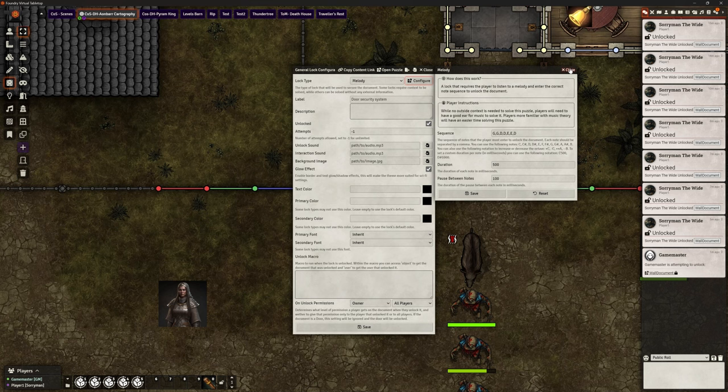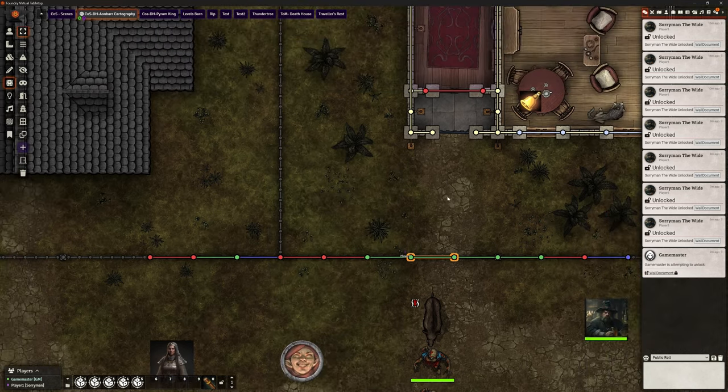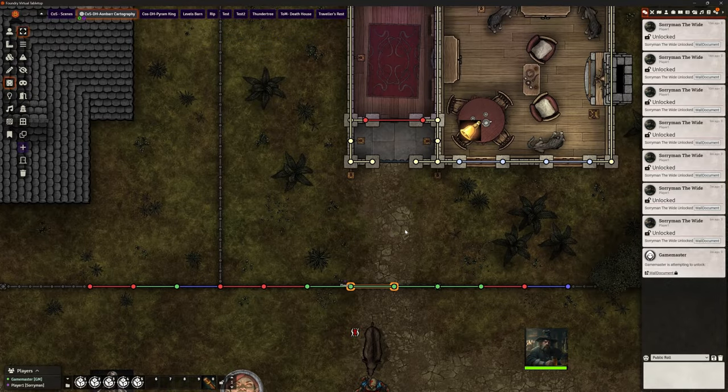That is really good for engaging characters that have bothered to take musical instruments, not necessarily bards but that does include bards - it's just a nice different way of doing it. Even if you've got players who are a bit musical, it helps engage them rather than just 'oh it's another numbers puzzle and everybody hates doing number puzzles.' You can just mix it up. Really, really flexible types of puzzles - you can use as many as you like.